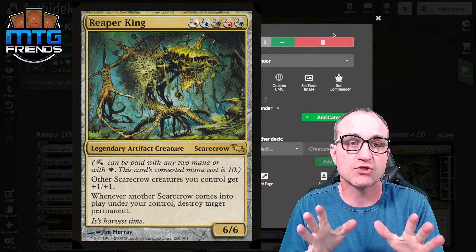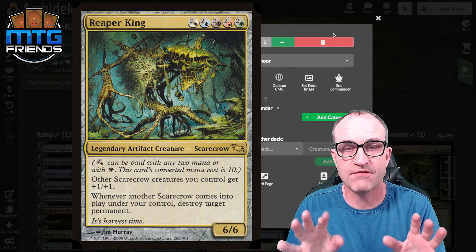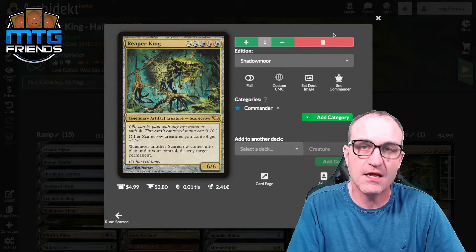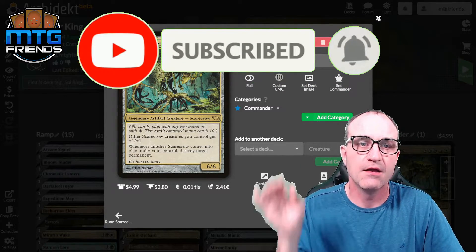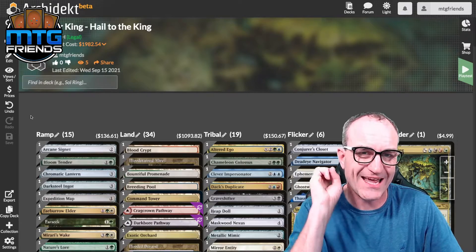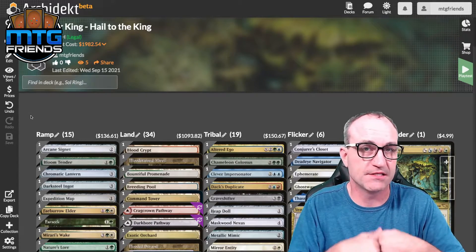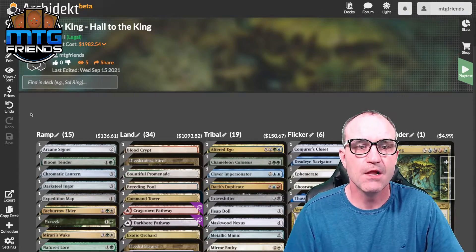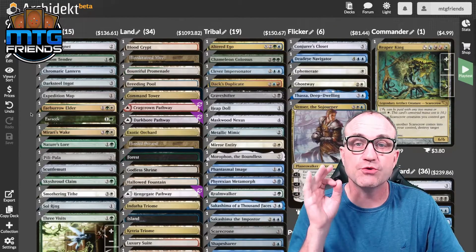Reaper King can be cast for five in all colors of the color wheel. It's a legendary artifact creature scarecrow. Other scarecrow creatures you control get +1/+1 — we don't really care about that. Whenever another scarecrow comes into play under your control, destroy target permanent. That is disgusting! This build is going to be mostly changeling and shapeshifter stuff, getting that tribal scarecrow synergy going. Reaper King is the crème de la crème of scarecrows.